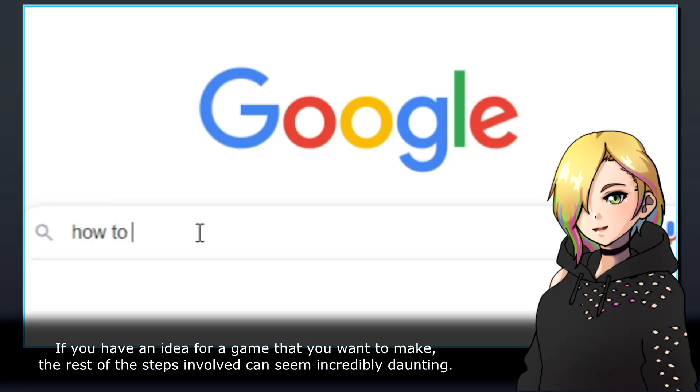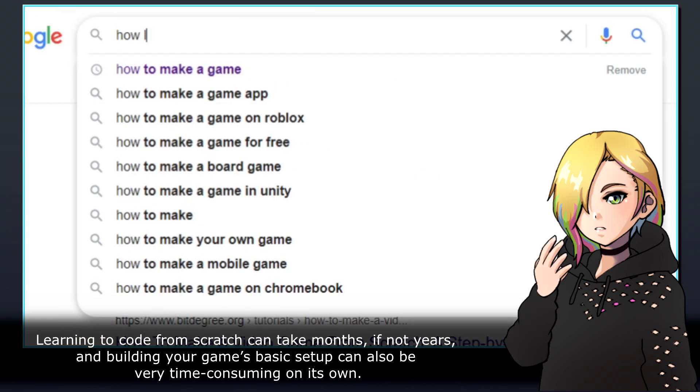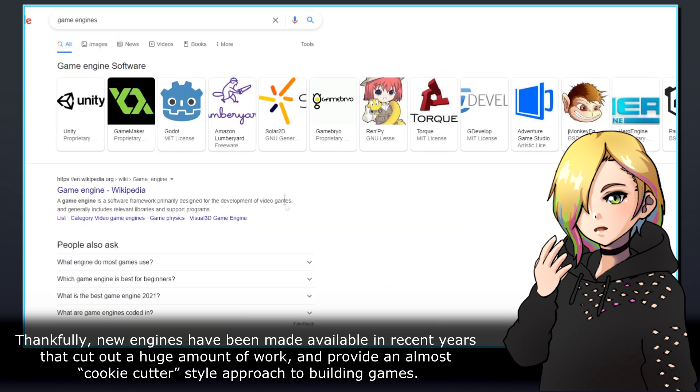If you have an idea for a game that you want to make, the rest of the steps involved can seem incredibly daunting. Learning to code from scratch can take months, if not years, and building your game's basic setup can also be very time consuming on its own. Thankfully, new engines have been made available in recent years that cut out a huge amount of work and provide an almost cookie-cutter-style approach to building games.